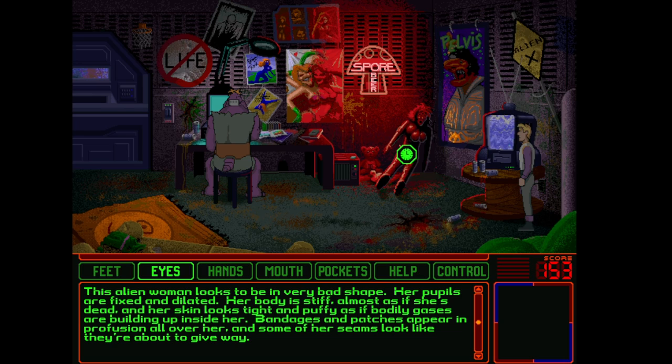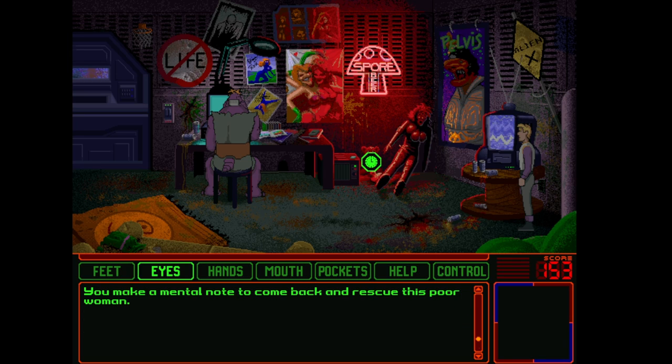This alien woman looks to be in very bad shape. Her pupils are fixed and dilated. Her body is stiff, almost as if she's dead. Her skin looks tight and puffy, as if bodily gases are building up inside her. Bandages and patches appear in profusion all over her, and some of her seams look like they're about to give way. You make a mental note to come back and rescue this poor woman.